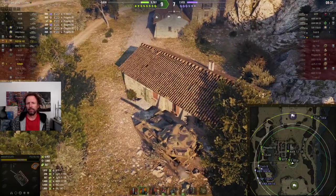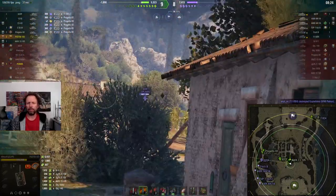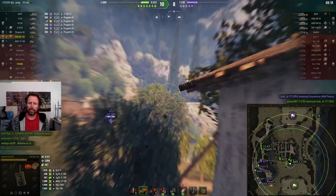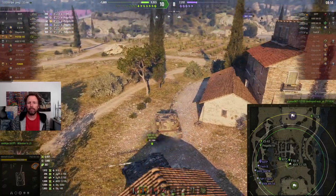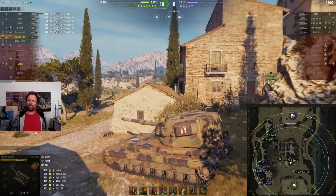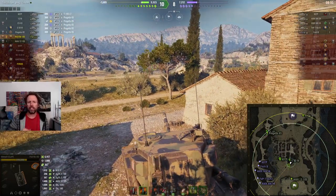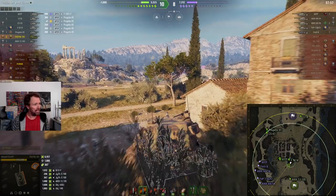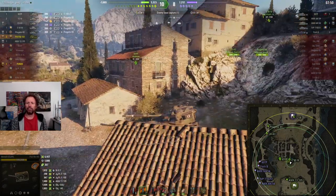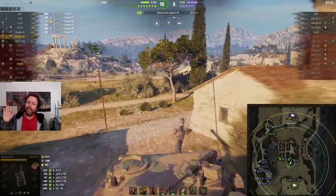Now he's getting ready to defend - just take it easy, don't blunder into anything, just be patient. He's gotta be careful depending on what the enemies do. If they move towards his cap he's gonna get detected. The enemies may have turned to face his teammates in the Progetto 65 and the C63 on the 1-2 line, so he's just getting ready for someone that may try to scurry to the cap - he will surprise them big time. His AMX 13-105 teammate light tank has moved to defend against that.